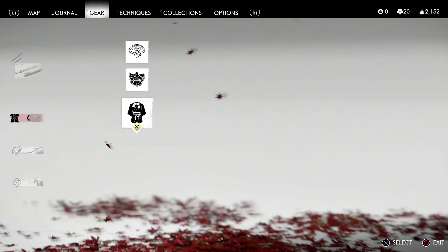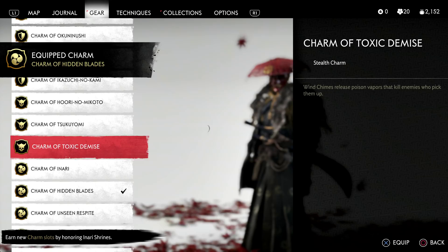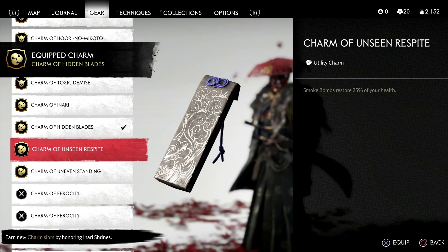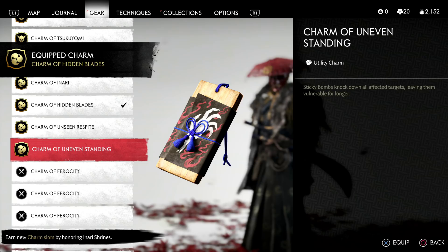As for some secondary choices worth considering: Toxic Demise is a decent choice if you want to play more of a super stealthy shinobi, one where you're just never seen by enemies. Unseen Respite works for a shinobi that is more in the fray, working with your smoke bombs to essentially full heal and then chain assassinate enemies. Uneven Standing is a decent choice, but honestly I didn't find it all that useful.